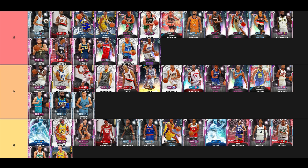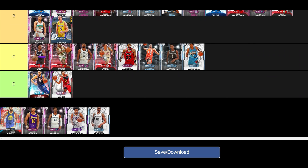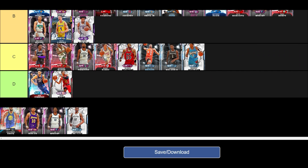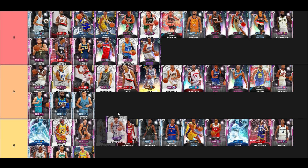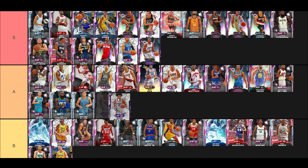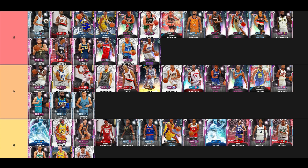Marvin Bagley — a little bit weak on defense and missing Range Extender. If they just gave this card Range Extender he'd be there, but he's going on B tier now. I hate to say that — Marvin Bagley was one of my favorite cards last year — but this year it just didn't click.